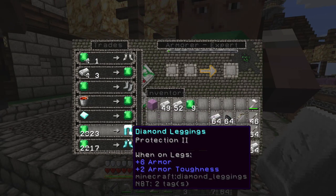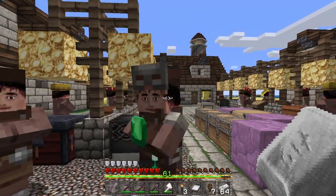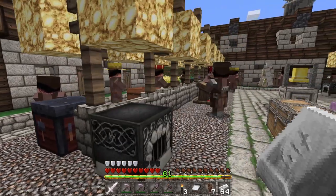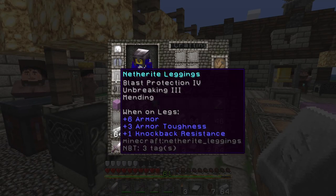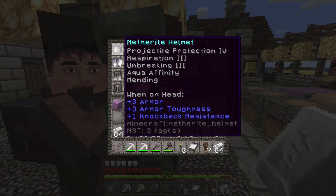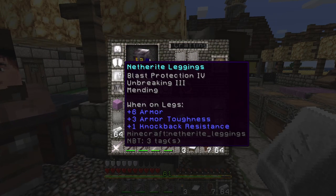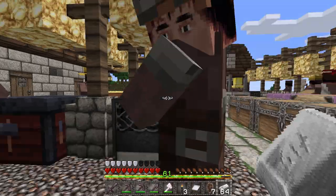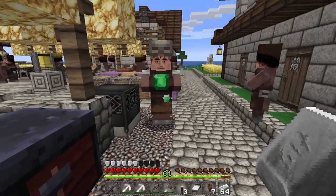Pants with protection two, and they're not terribly expensive. That's not bad — he's going to give me a little bit better trades for the enchanted diamond stuff. I can combine them to get protection three. You want to mix it — projectile protection, blast protection, and then regular protection. You want to mix your enchantments up to have everything, but still not bad.